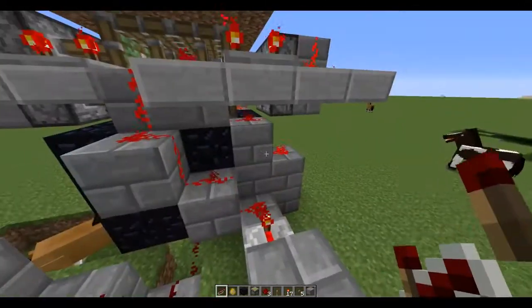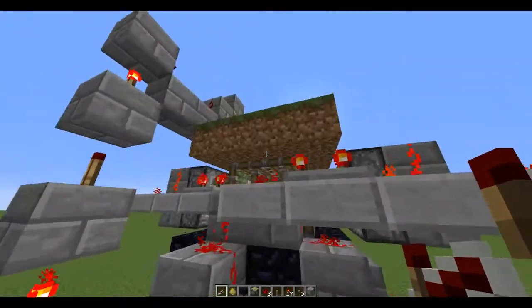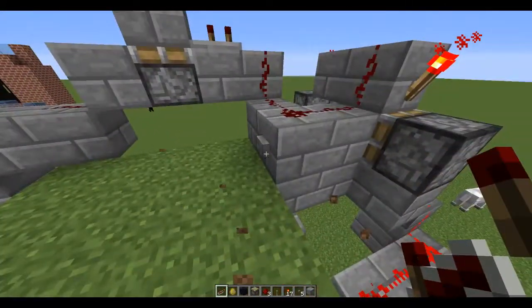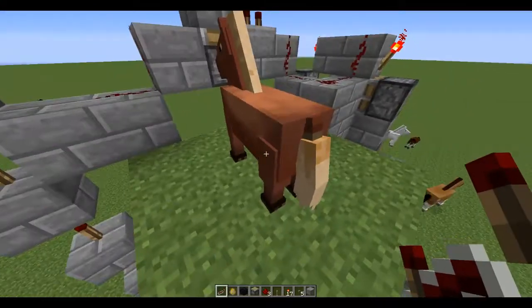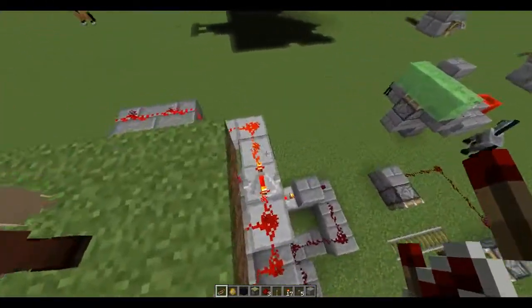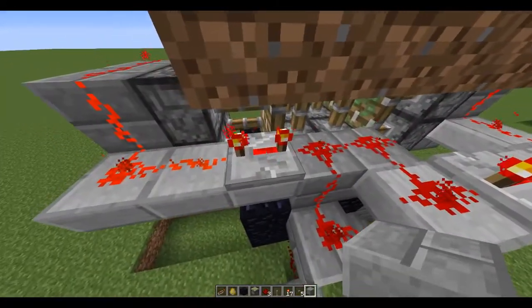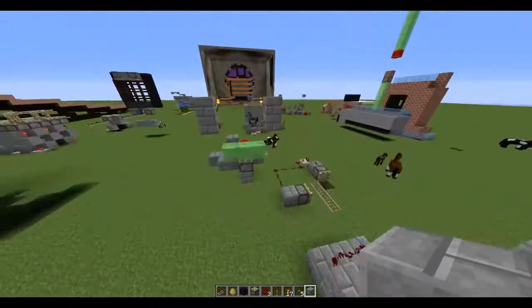I've looked around on YouTube to see if there are any tutorials or anything anyone's made for a hidden horse elevator, and I can't find any. So if anyone watching has any ideas or knows of a tutorial for a hidden horse elevator, that would be great. I just can't get the timing right — as it throws the horse up I can't get these pistons to close fast enough. The timings are all as fast as I can make them. If I could get rid of some of these repeaters — but I'm not sure how.